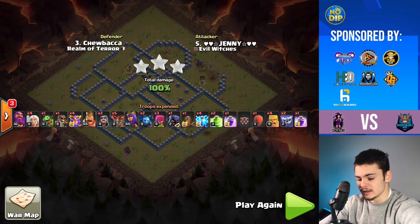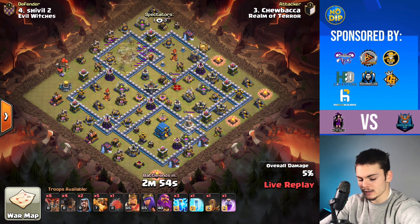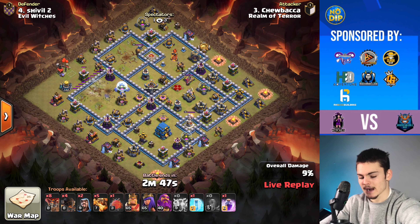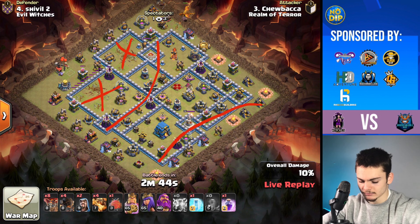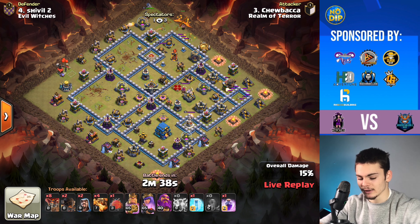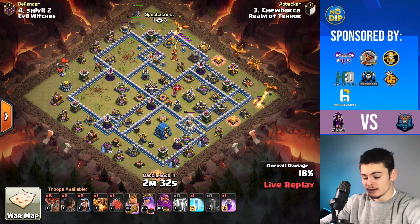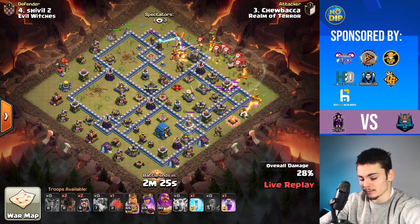The next attack is going to be by Chewbacca on Shivel 2, using Zap Super Dragons. We're going to be zapping out two of the Multis that were next to Air Defenses, and that's going to create some really nice pathing. It kind of took this whole portion of the base out, creating a nice path, and we're going to use some Rocket Balloons — two to snipe off an Air Defense — creating really nice pathing for the Super Dragons. Super Dragons are really strong at Town Hall 12, and especially at Town Hall 13 and 14, so if you plan on continuing, make sure this is a strategy you practice.